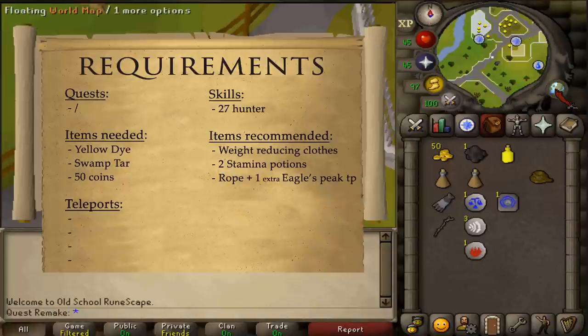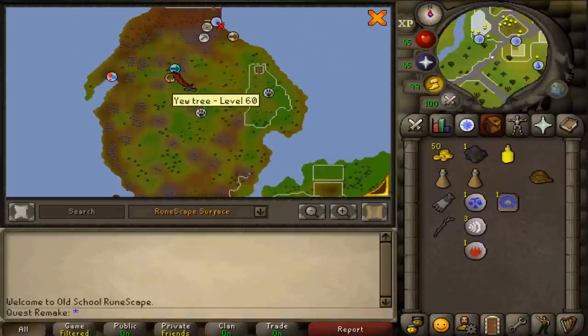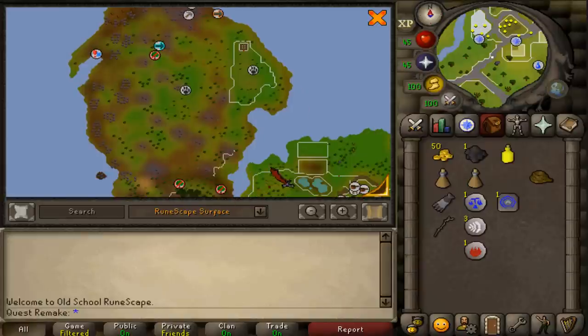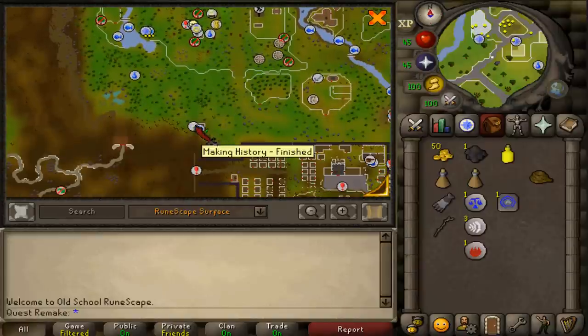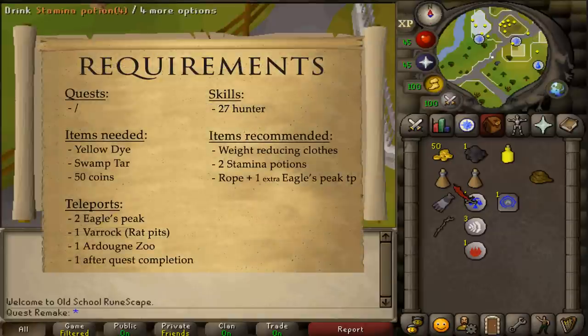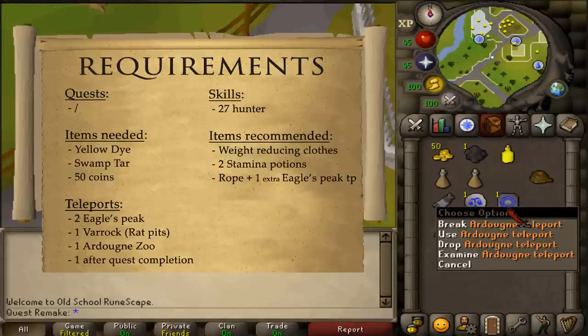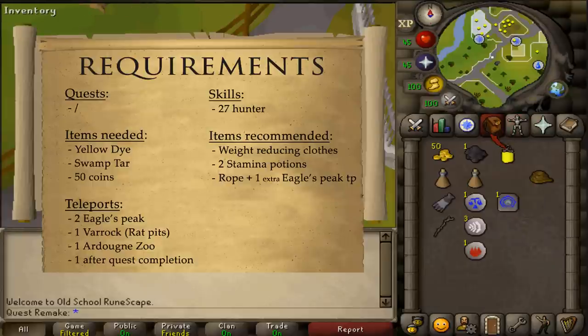For teleports, you'll need 2 to Eagle's Peak, which is located just west of the Gnome Stronghold. I'll be using the Fairy Ring code AKQ, but you could also use the Necklace of Passage to the Outpost or the Tree Spirit to the Gnome Stronghold. You'll also need 1 teleport to Varrock or the Rat Pits in Varrock, 1 to Ardoin, and 1 after the quest is completed.